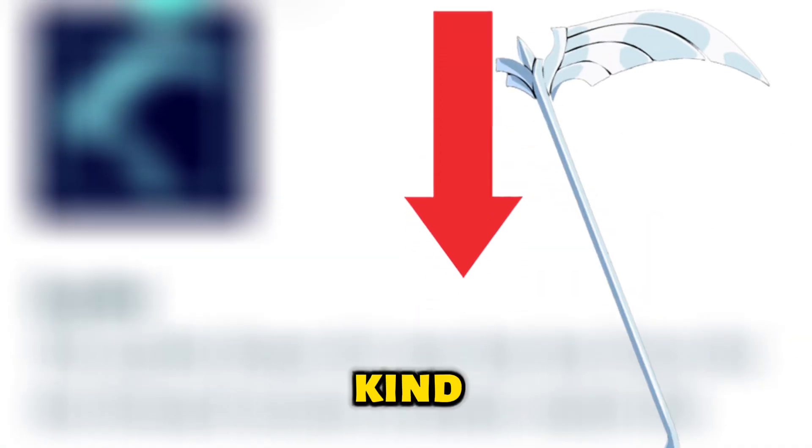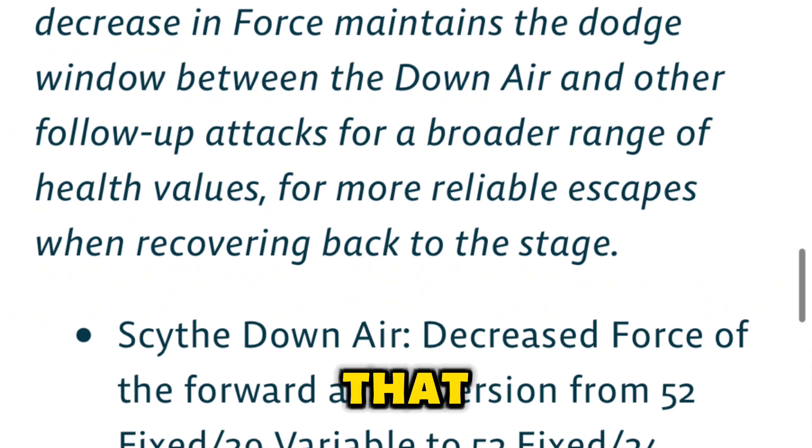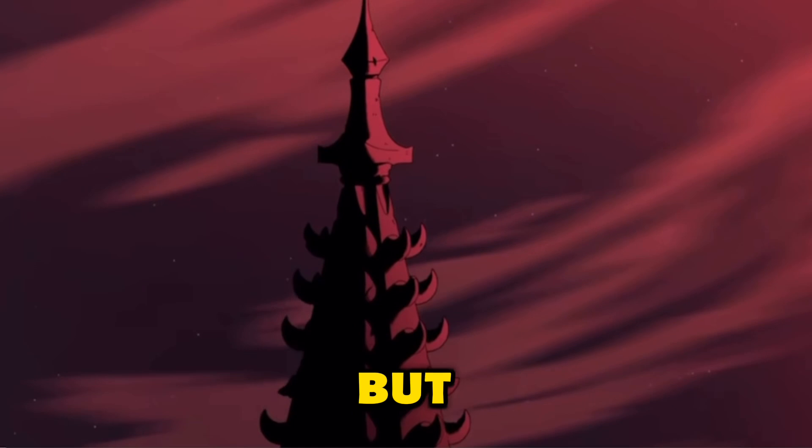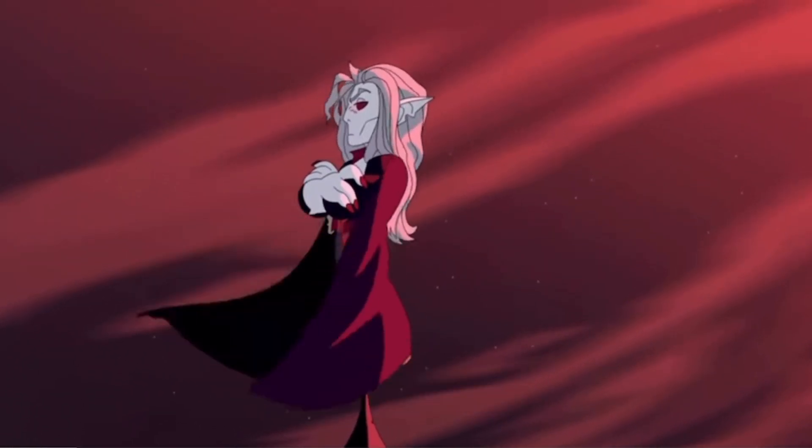So everyone in the new patch thought that Scythe got nerfed, but what if I tell you it actually kind of got buffed? Pretty much everyone was talking about the force reduction that Scythe downer ended up getting, but what if I tell you that the force reduction was actually a secret buff for a favorite vampire?